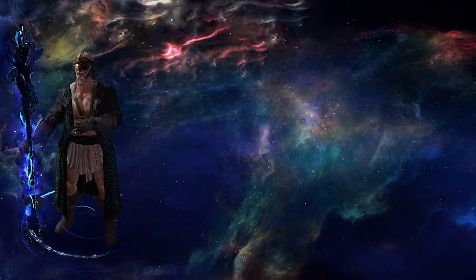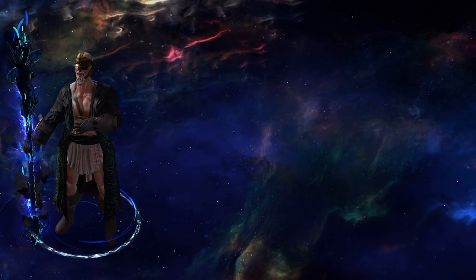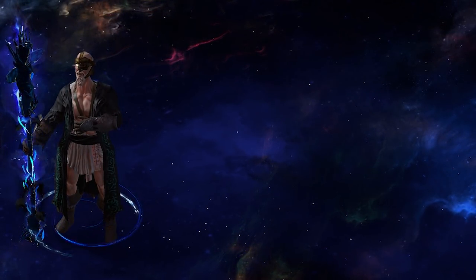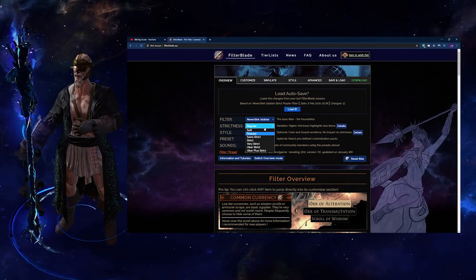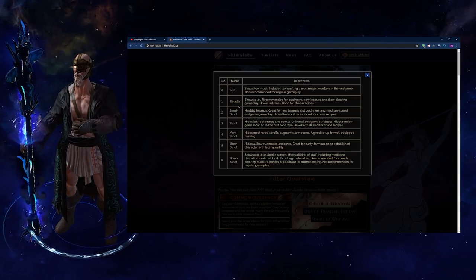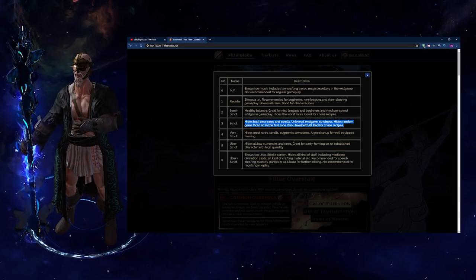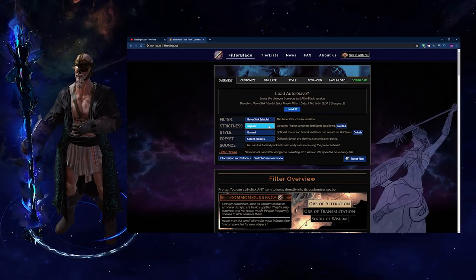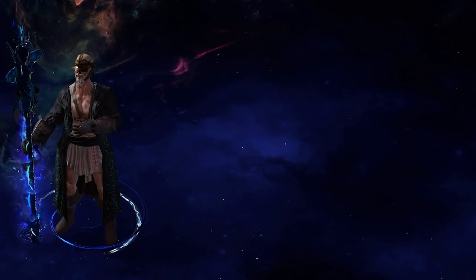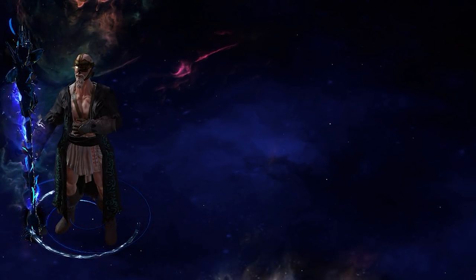I'd like to suggest a few tools you would do well to learn before starting your journey into the depths of the Atlas. First, a loot filter from filterblade.xyz. A loot filter will filter the loot that you see and give you a rough idea on the items you're supposed to pick up. I suggest selecting the details panel and deciding what sounds like your level of progression and going with that. You can also customize the colors among other things. This isn't really a tool, but is highly suggested for making your life significantly easier when it comes to mapping.